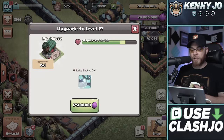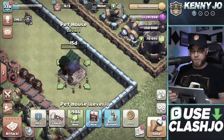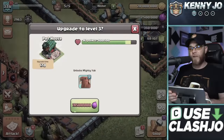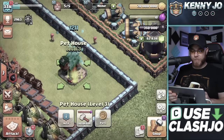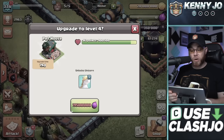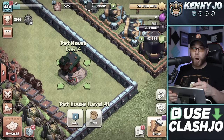Upgrading the Pet House to level three unlocks the Mighty Yak at 18.5 million Elixir for 17 days. Upgrading to level four unlocks the Unicorn at 19.5 million Elixir for 19 days — equally as long as upgrading the Town Hall itself. We'll use gems and magic items to finish each upgrade. Hopefully you have some magic items so you can finish these and start working on your pets.